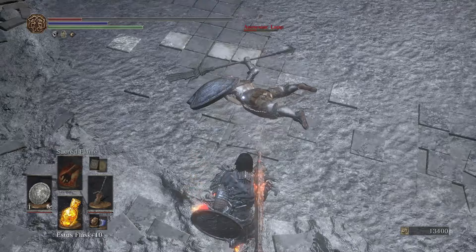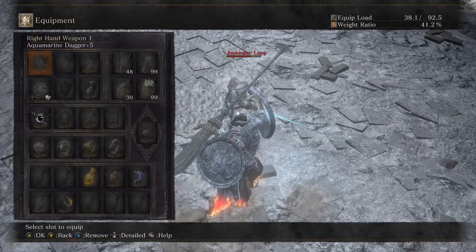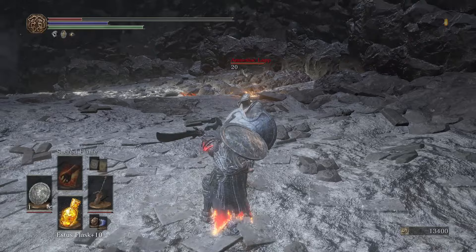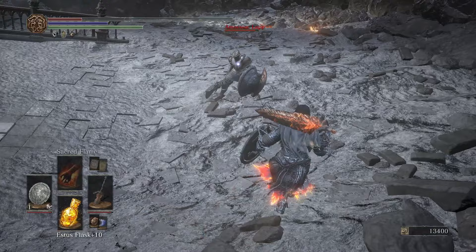There are lots of ways to chain together these different weapon arts for good mix-ups. You can do force stance from weapon art R2, and weapon art R2-R1 also enables a midway. I've mostly been favoring running weapon art into R2 weapon art and then force stance — that's a lot of fun.